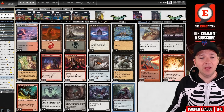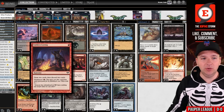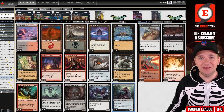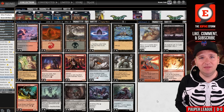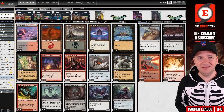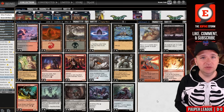Ulamog's Crusher has Scrapwork Mutt, Insolent Neonate, and Faithless Looting to get it to the graveyard. You have Duress to hopefully discard removal spells or counterspells, and the idea is that large creatures in play, if done quickly, will overwhelm the opponent. Other lists have played things like Dragon's Breath or Bitter Reunion, but I found those cards to be kind of stinky, so we're not playing them today. Instead, we're just focusing on doing what we want to do efficiently.